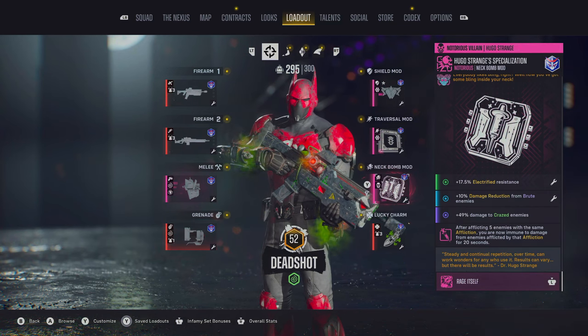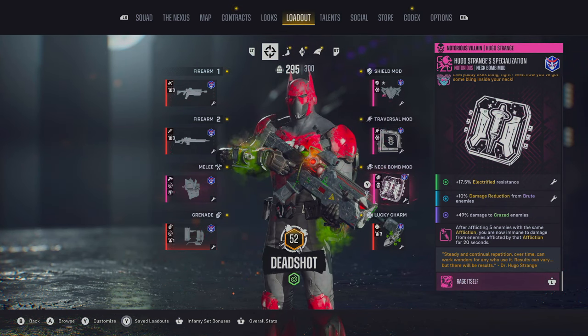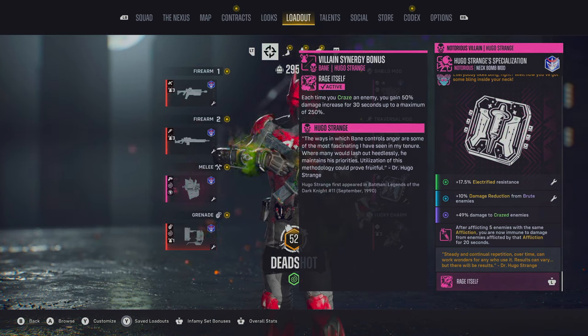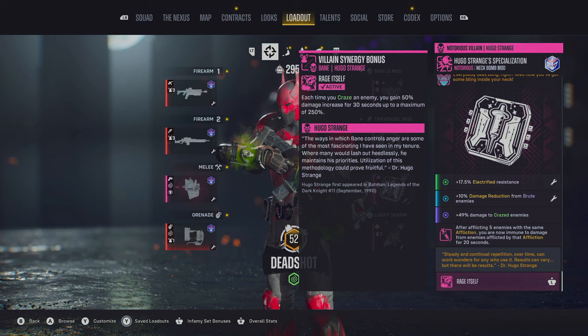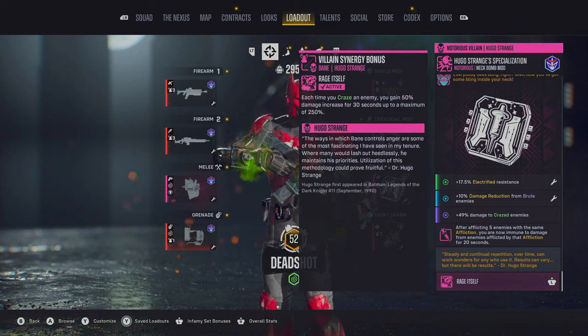For the neck bomb we're going to be using Strange's Specialisation. I've put on electrified resistance, but one you definitely want is 10% damage reduction from brute enemies, 50% damage to crazed enemies. The perk: afflicting 5 enemies with the same affliction makes you immune to damage from enemies afflicted by that affliction for 20 seconds — and we've got it on our melee, our traversal, and our grenades. The villain synergy: each time you crazed an enemy you gain 50% damage, increasing for 30 seconds up to a maximum of 250%. You're going to have this up almost constantly, stacking on top of your damage and helping you tackle the biggest foes.